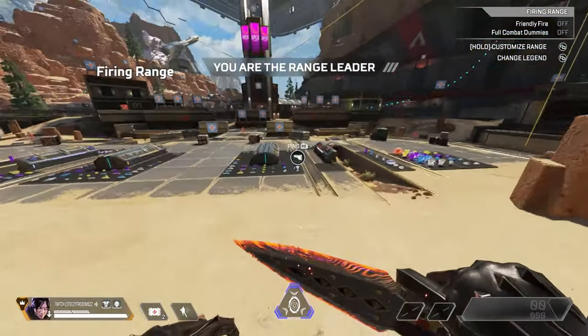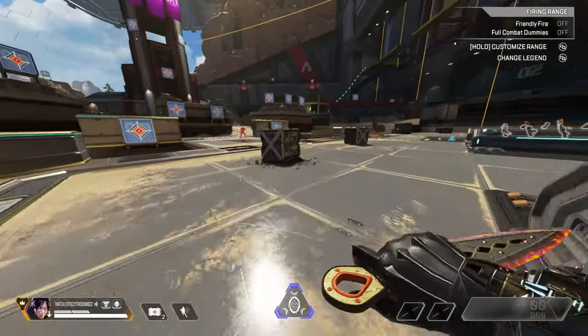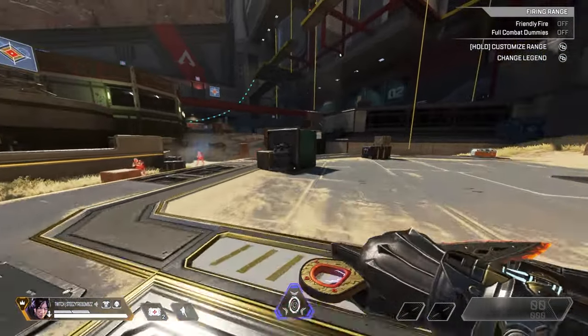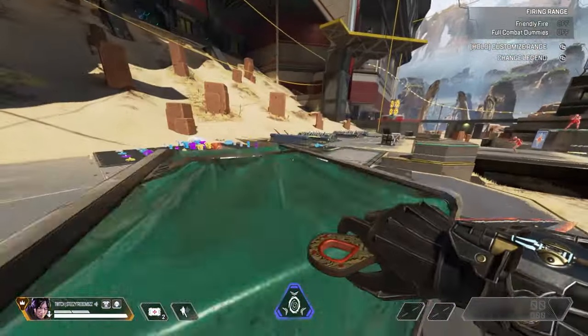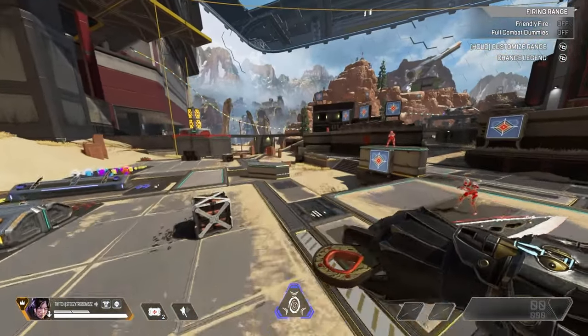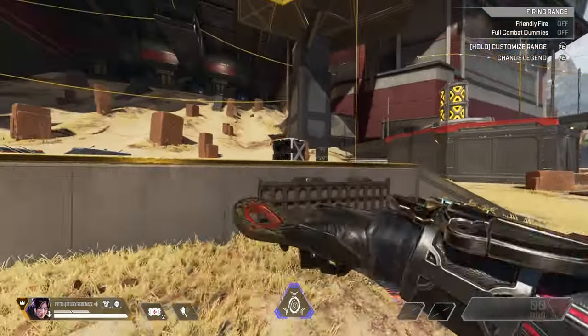To begin, let's first talk about how a superglide works. Most, if not all, of Apex Legends movement techs are centered around retaining momentum that you gain from sprinting, sliding, or jumping. The superglide is an extension of this in the sense that it lets you keep your momentum at the top of your mantle animation and convert that into forward momentum that propels you.